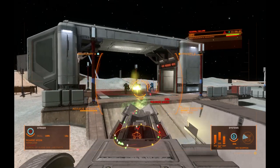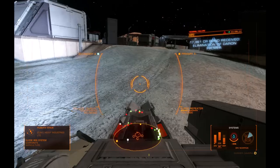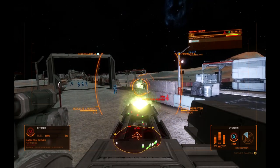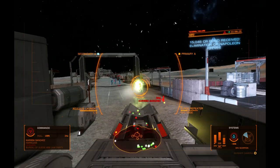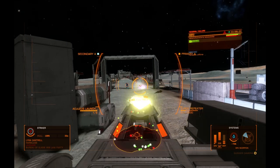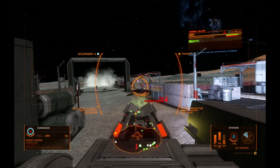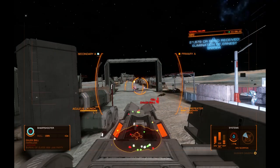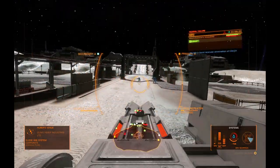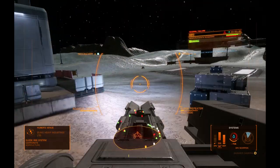The enemy has taken alpha. Target shields online. Target destroyed. Echo has lit up. Reinforcements inbound. Enemy command is calling in backup. Target destroyed. Target shields online. Target shields online. Target destroyed. Target shields online. Target destroyed. Drive assist on. Target shields online. Target destroyed. Reinforcements are touching down. Foxtrot is ours.